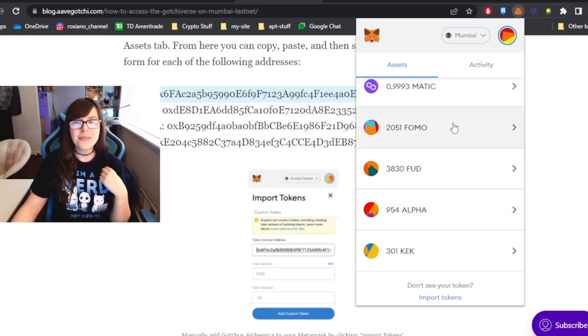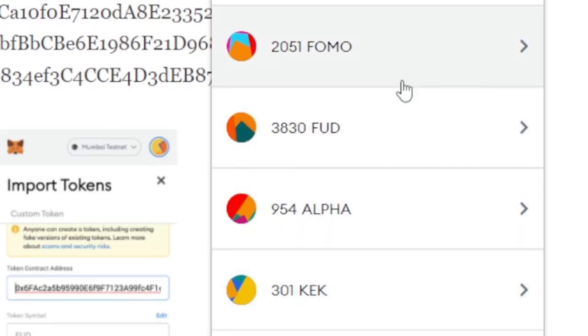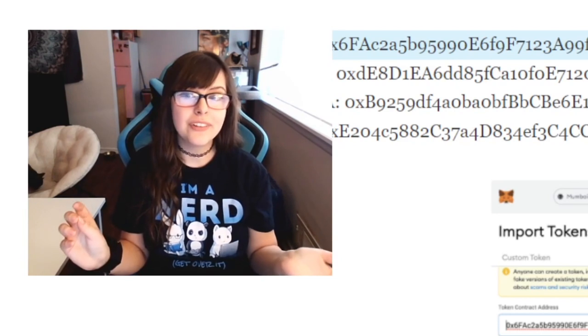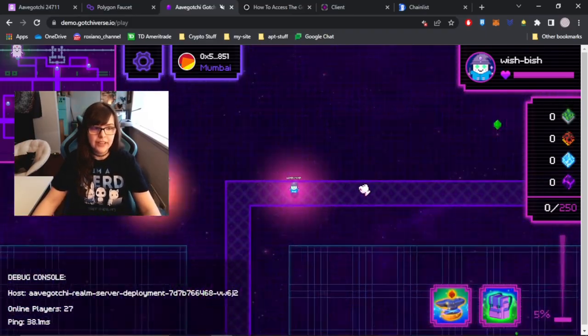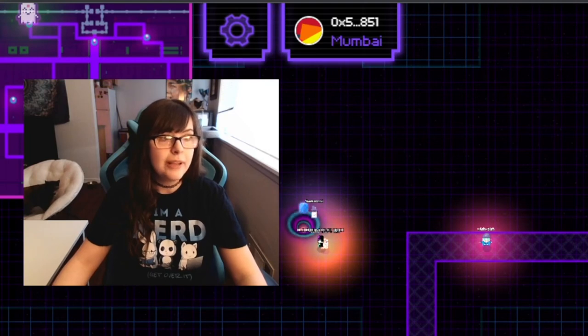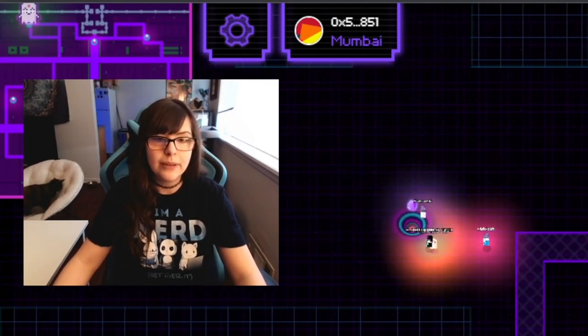You press Add Custom Token, and then you can see it in your assets. As you can see, I've been very busy today. I've been collecting tokens for three hours straight. Here we are in the test net, and we have this amazing mini map, which is very useful. It shows you where all the drop points are.